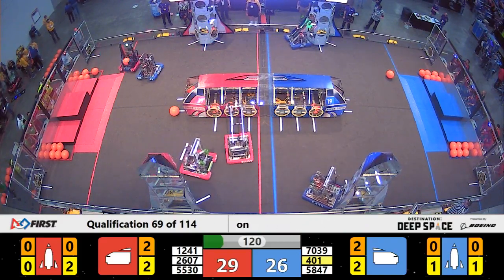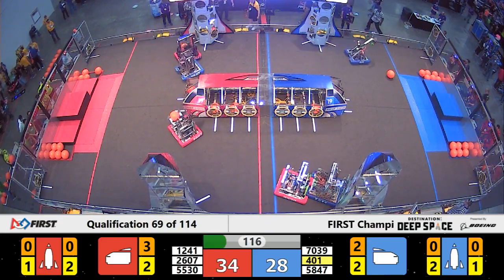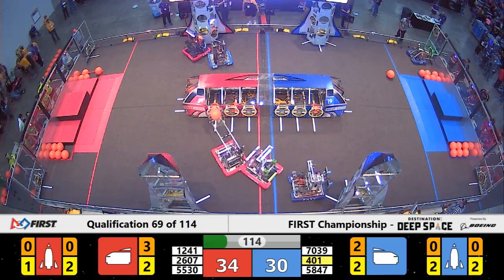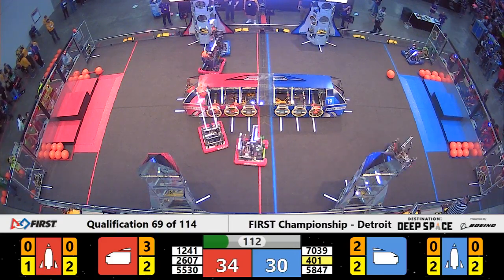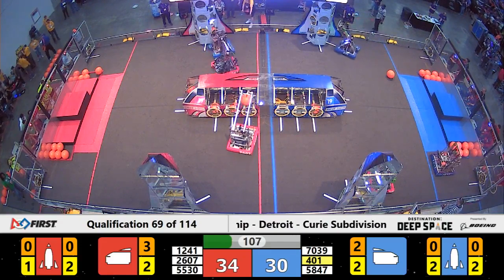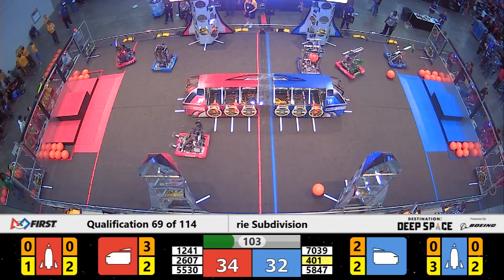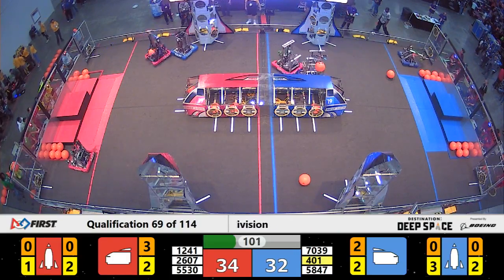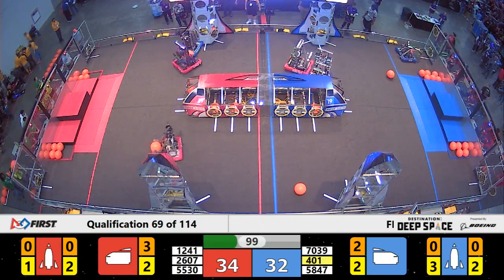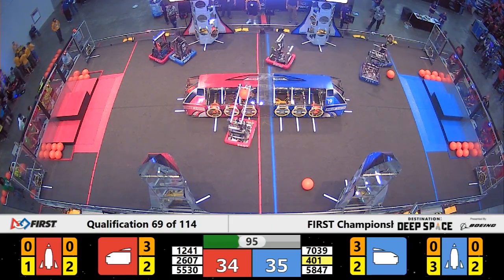Early on, Red Alliance with a 3-point advantage, but they're already starting to build that advantage. Trying to prevent that from happening, though, we do have Ironclad out of Bradley, Illinois, trying to play as a blocker bot around Theory 6 from Canada. Theory 6 is able to scoot by and get cargo into the cargo ship, but Ironclad is still working to get in the way, playing interference to make things take just a little bit longer for Theory 6.